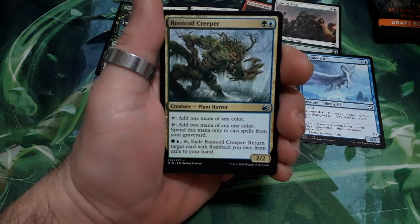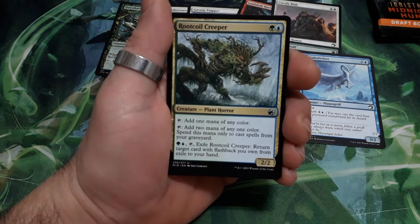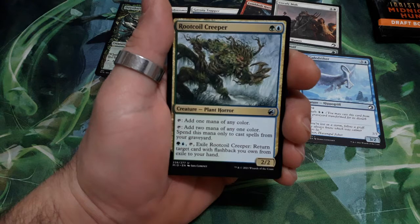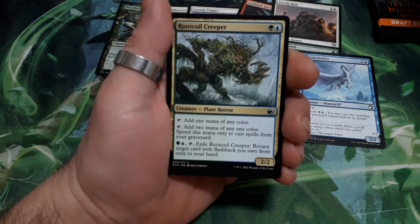And it is our first uncommon. Root Coil Creeper, two drops. Tap it to add a mana of any color, or tap it to add two mana of any one color — spend this mana only to cast spells from your graveyard. For two, tap it: exile Root Coil Creeper and return target card with flashback from exile to your hand. It is a 2/2.